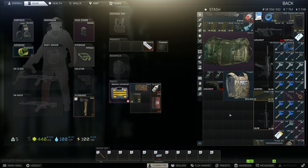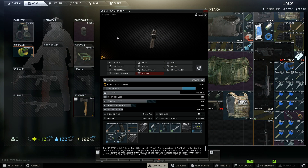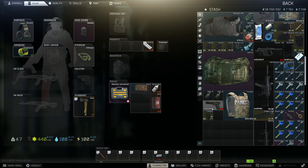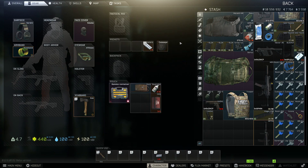Hey guys, welcome back to Shitter Gaming. Today we're just going to be talking about the small update that Tarkov has rolled out recently. They added the 1911 — it's a classic pistol — as well as a variant of it, apparently a marine expedition version. They also added the M45A1.